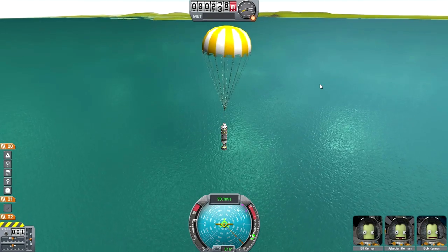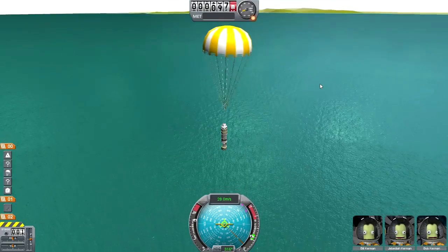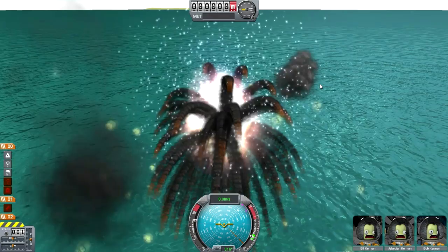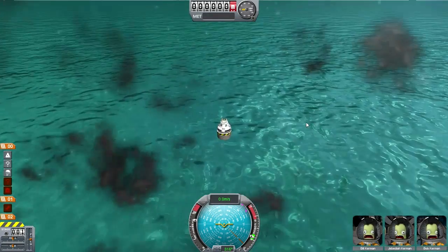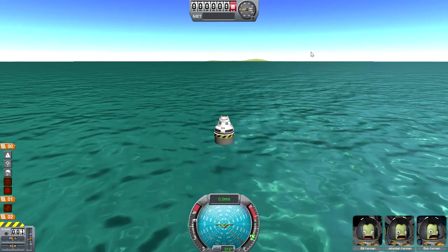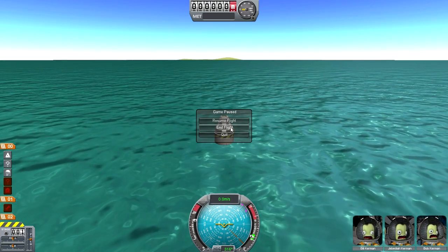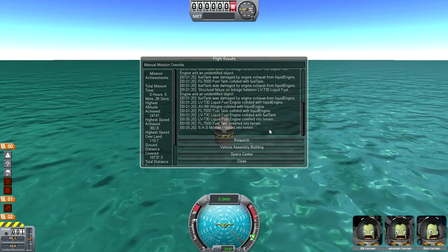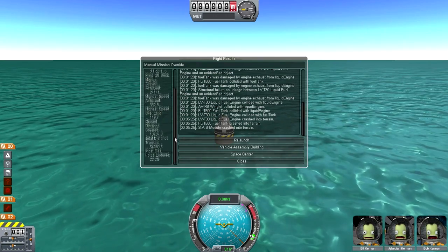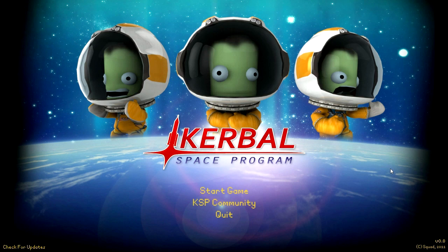The parachute brings velocity down to 28 meters per second, which is about 60 miles per hour — very fast. But the Kerbal images are still there, no killed in action, and the Kerbals and the SAS unit amazingly survive. It's a five-minute mission that achieved 24 kilometers. I'm not too sure about the 22.2 Gs reading. Alright, on to version 0.8.